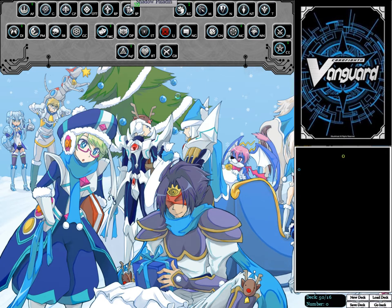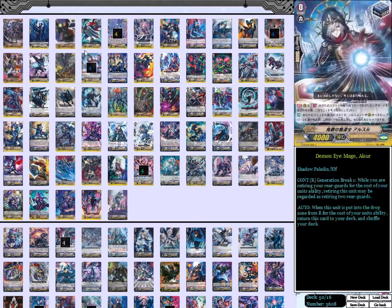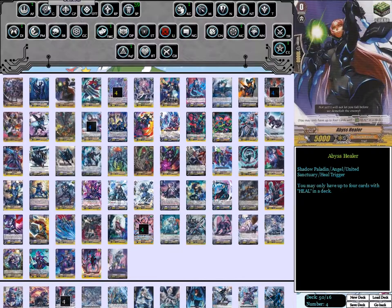You'll notice that we only have 59 cards in the Shadow Paladin clan here, one in Kagero, one in Guerrero, one in the Mass Collection, one in Aquaforce, one in Mega Colony, and one in Kagero. That's just because they're all different Xerox Dragons.